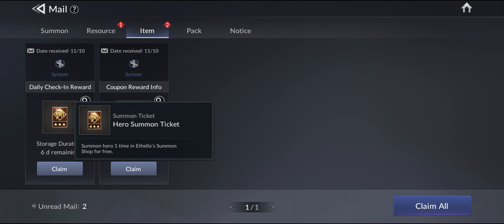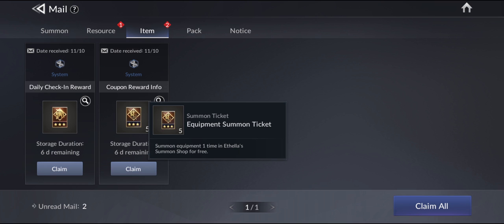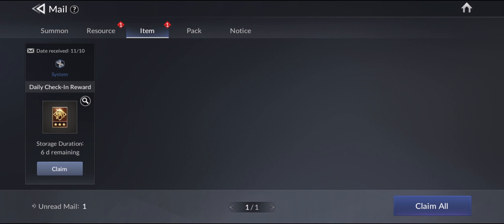I actually managed to get an amazing hero summon ticket from the login reward. This one here is the equipment summon ticket from the coupon code I just claimed. I'm gonna claim it. Equipment summon ticket — and yeah, that is it.